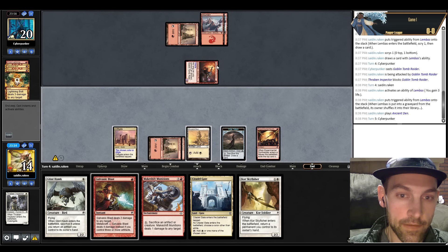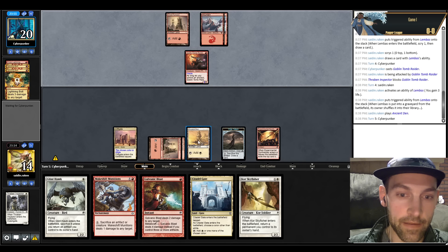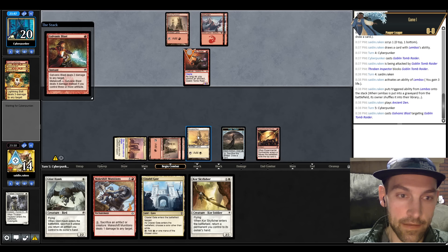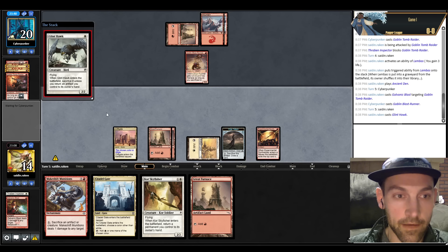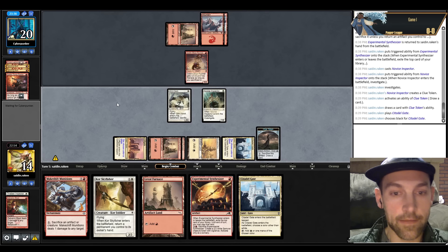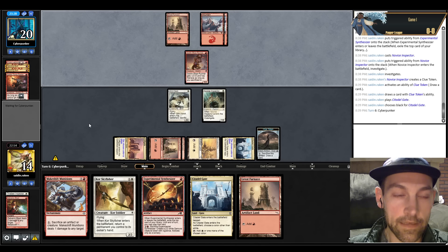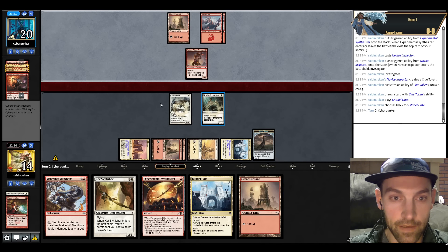Their creature's dead so we go for Glinhawk, pick up the Synthesizer. I find a Novice Inspector — good. We play that, draw a card, and pass at 14. They have three cards in hand; feels solid. We did get rid of a burn spell but I feel like we can flood the board a bit. We have Makeshift Munitions to pick off their creatures — we can sacrifice a Clue Token or Novice Inspector. We play the Synth again — this is where the deck really goes off.